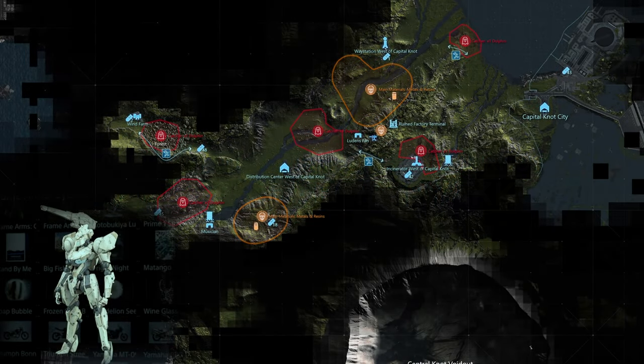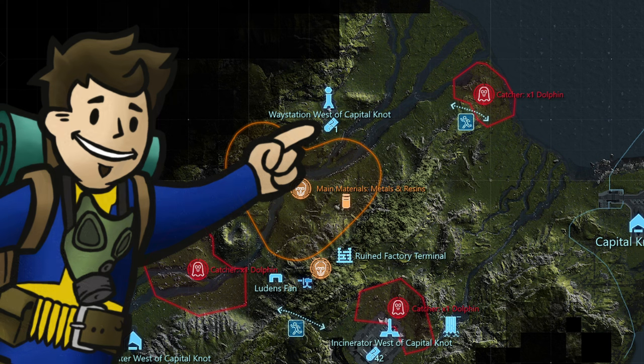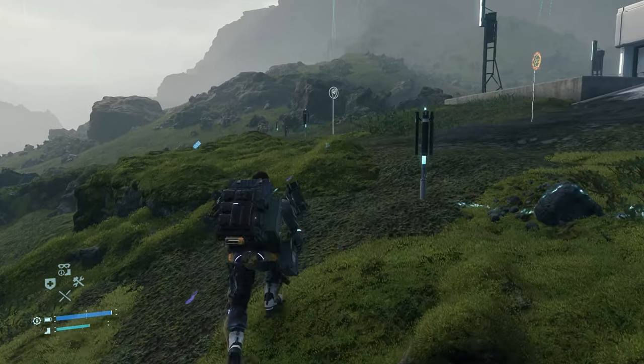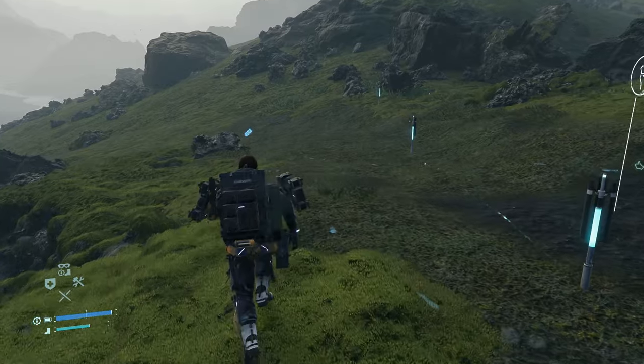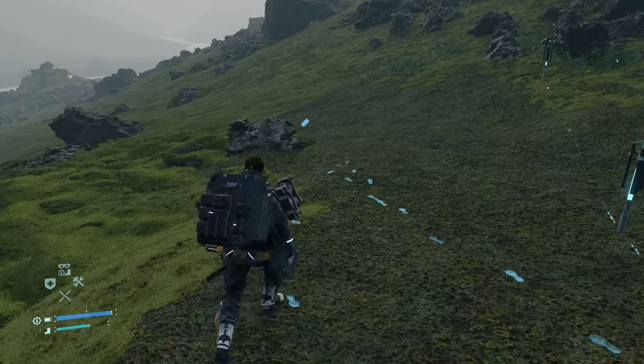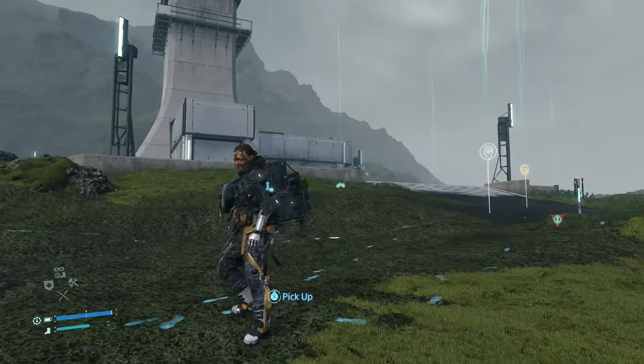The third chip is for the Frame Arms Bayako data, not far from the way station west of Capital Knot City — the first way station you come across in the game. Surprisingly, this is the chip labeled 01, showing how the order is already all messed up. It's probably the most out in the open, sitting on the path just southwest of the way station as soon as you're heading towards the mule camp to the southwest.